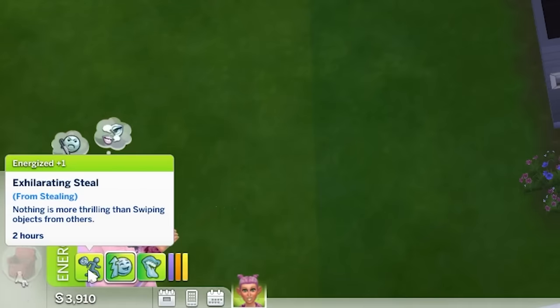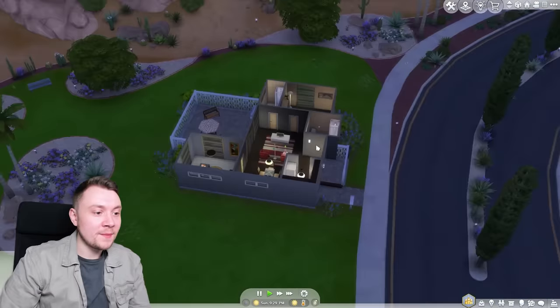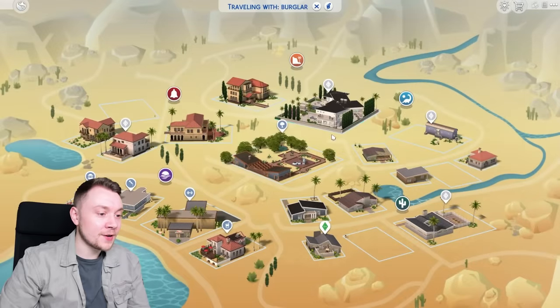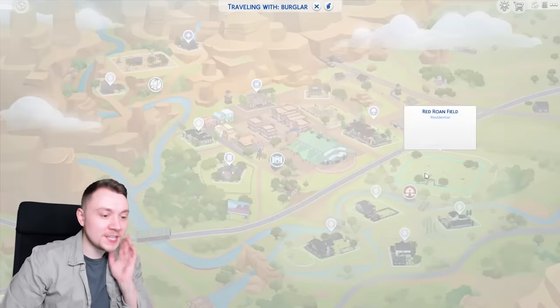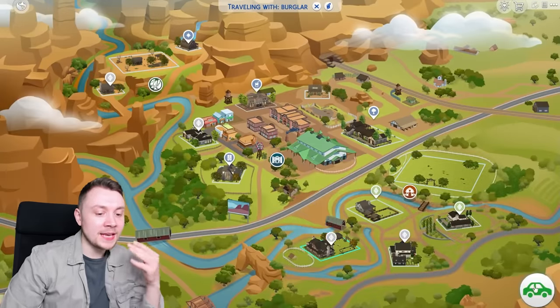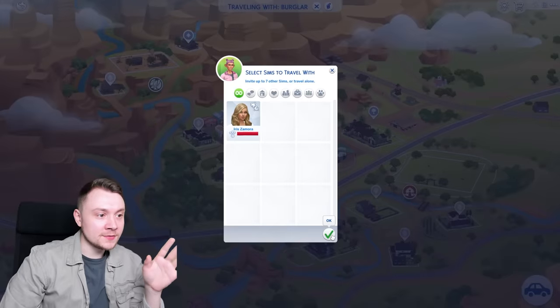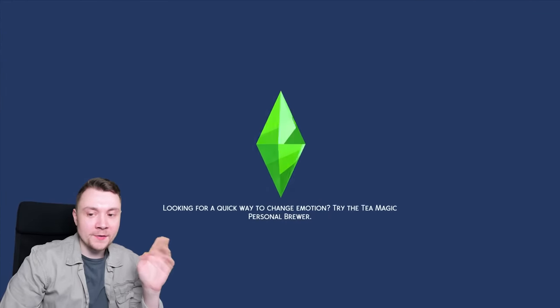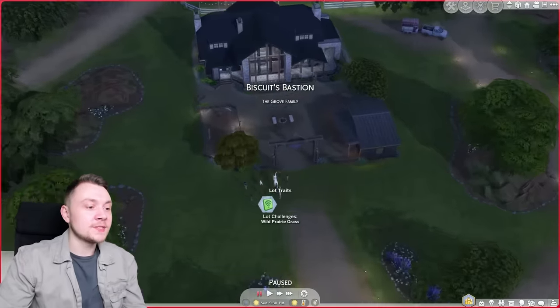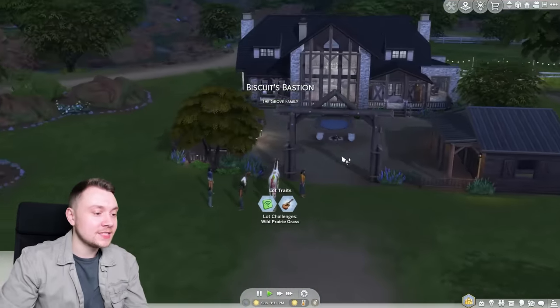We've got an energized moodlet because we're exhilarated. I want to do some more break-ins and get to level five of our skill. This time I think we should go into Chestnut Ridge. I feel like the later builds — like early Sims 4 builds — are very, very bad in the base game of the earlier packs. But the later packs are not so bad, so hopefully there are some interesting things here we can steal.